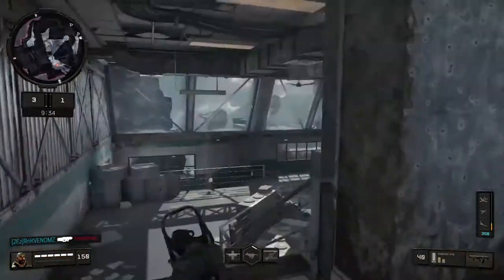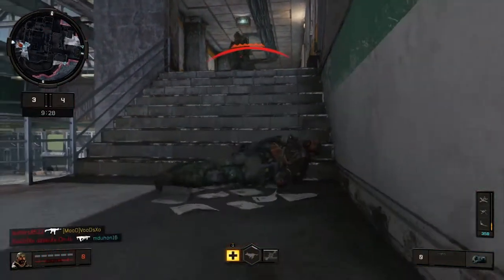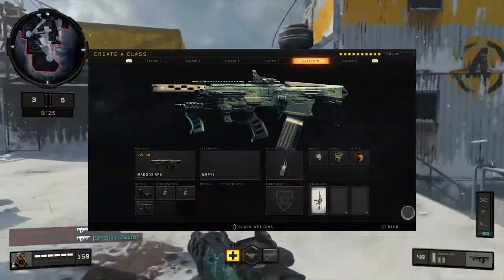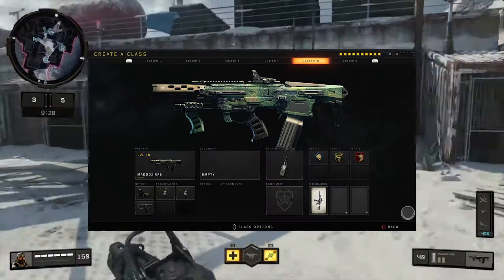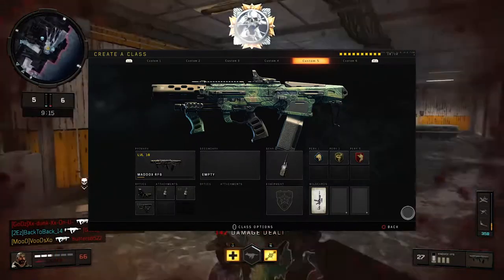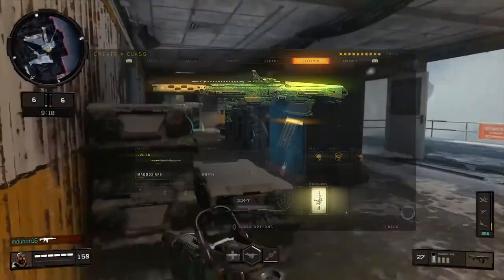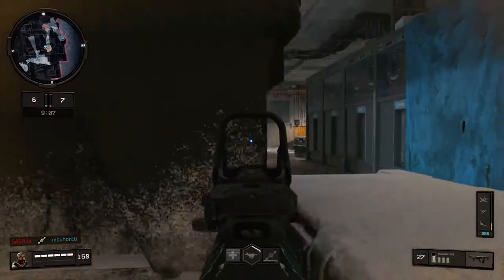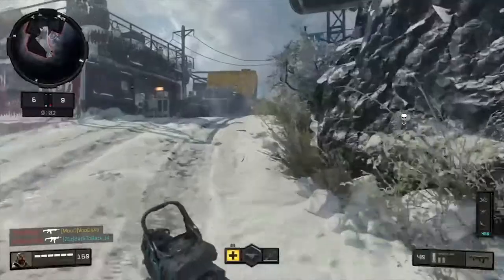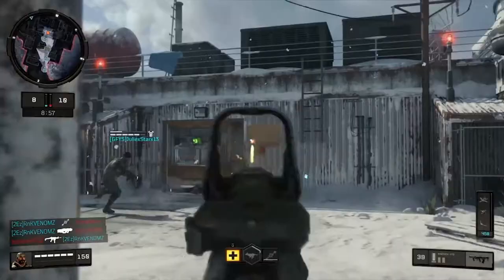I've got a little gameplay here showing off the Maddox RFB with what I feel are the best attachments and loadout you can run. It's got both Fast Mags 1 and 2 as well as Quick Draw. With Quick Draw and both Fast Mags, you're pretty much able to run and gun on par with anybody, and be able to sit a head glitch because you still have decent range and control of your weapon.